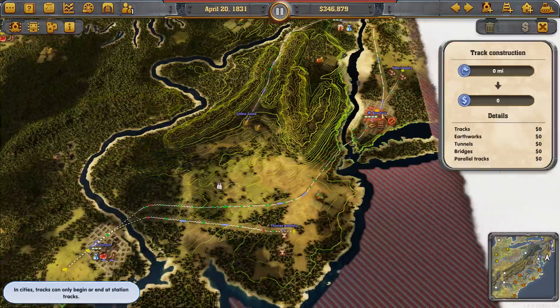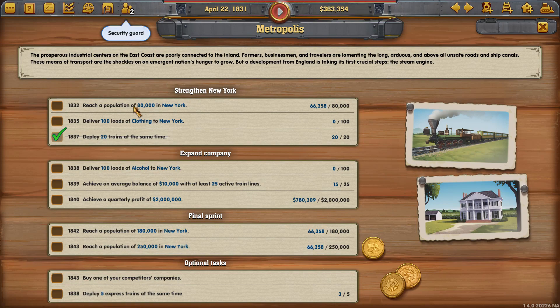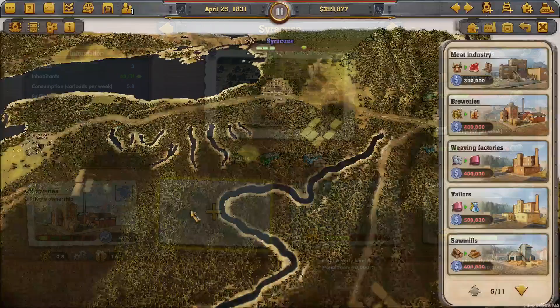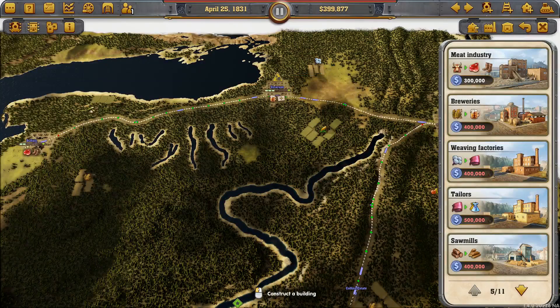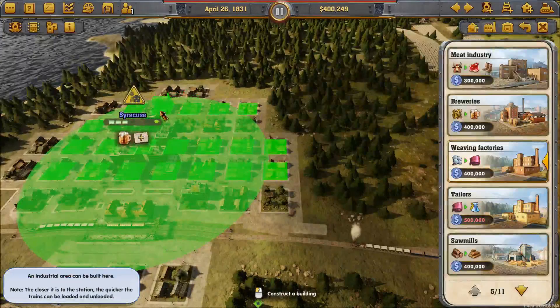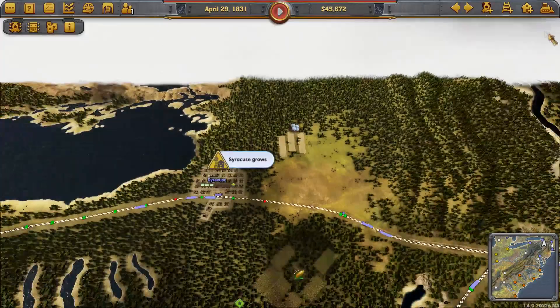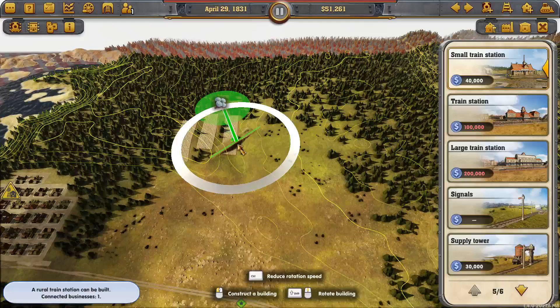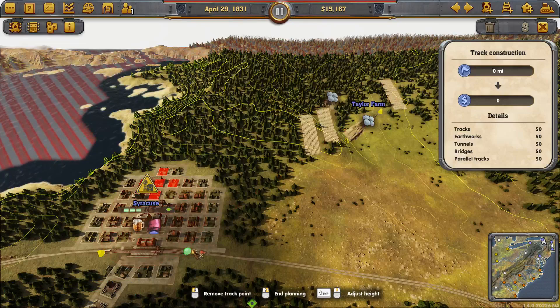So we have a year and a half or so to get our population up to 80,000 - that shouldn't be a problem. Then we need to start thinking about getting our clothing and alcohol set up. We're nearly at 400,000 - there we go. Weaving factory - yes, that's depleted our account but that will pay for itself. So now we can get our station here and start running in the cotton.